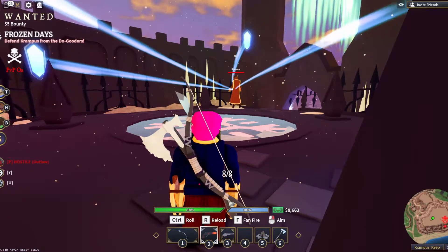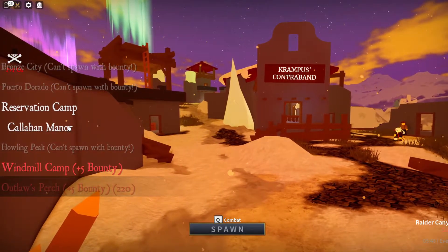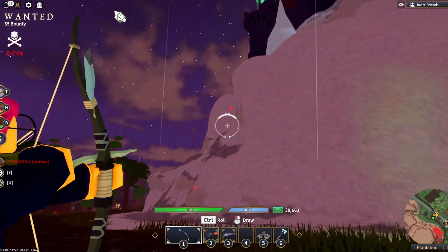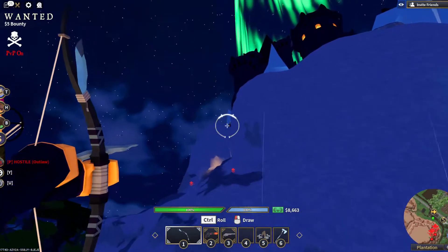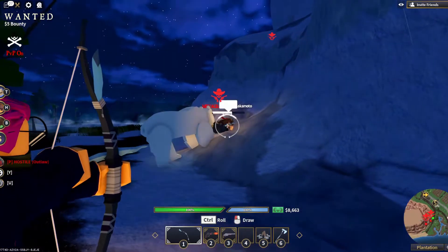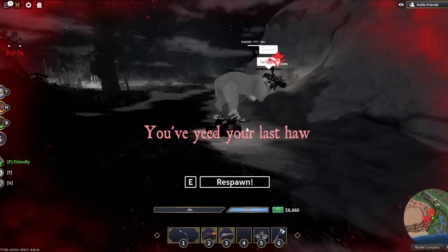If you help kill the Krampus and you're within a certain radius or helped within a certain time frame, you'll actually get the frozen rifle and 10 nice tokens. I have the frozen rifle in my bank — it's pretty good and it actually does have fan fire. If you press F it fans, which is a useful feature. That's probably the best way to get good guy tokens. If you're in a faction you can just farm tokens with your buddies — become a bad guy and that's pretty much it.